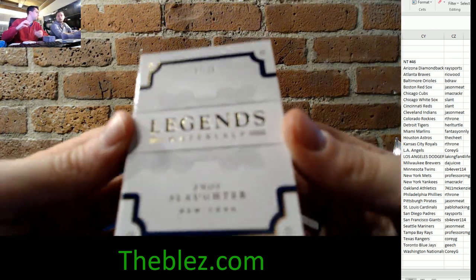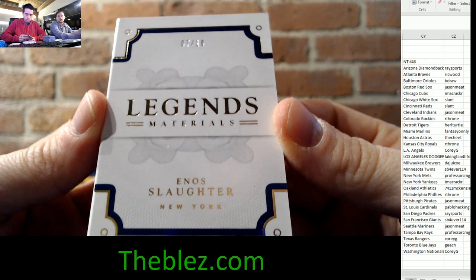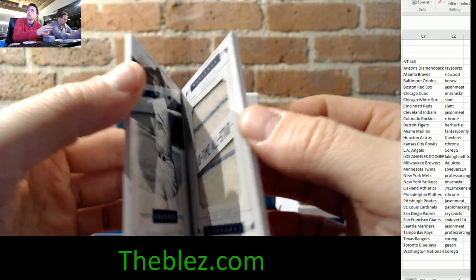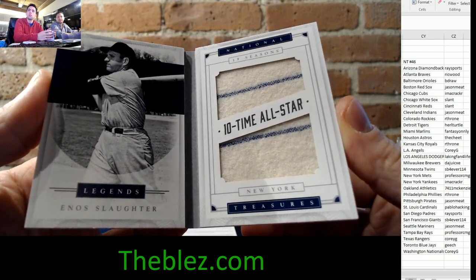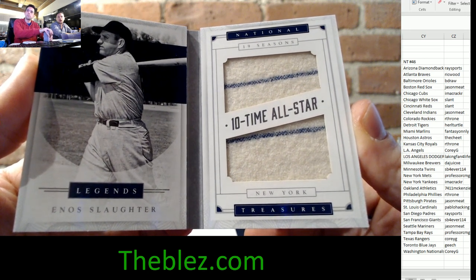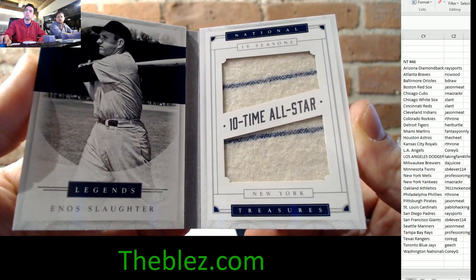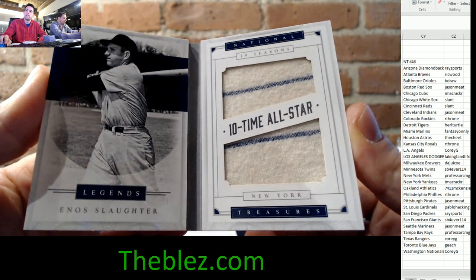Number to 10 — seven of 10 Legends Materials booklet of Enos Slaughter. That's a nice jersey. Is that the Yankees or the Giants? Looks like a Yankee with the pinstripes — just NT for now. All the cards in Flawless are numbered at 25 or less. That's really nice.